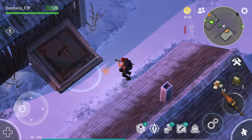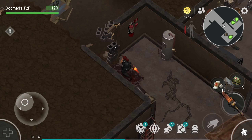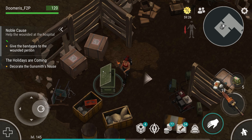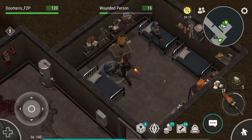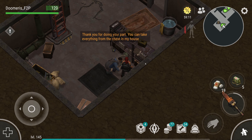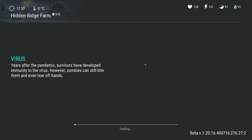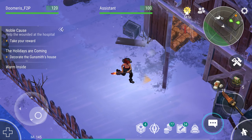Let's go down to the basement and examine the chest — very fast looting. The stuff we get here, we have to give to the NPC. Bandage for you, sir. Alcohol for you, sir. 'Thank you for doing your part.' That was a very simple and easy task to finish.